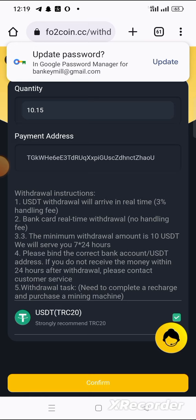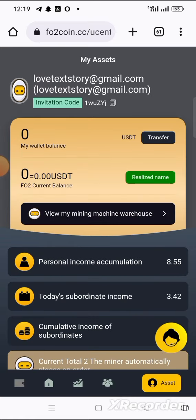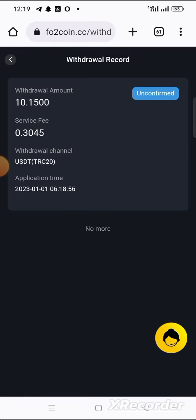We can actually withdraw 10.15. After entering your transaction password, click confirm. I have now withdrawn 10.15 USDT. Looking at my wallet balance you can see it's now at zero. Let me check the withdrawal record — as you can see it shows unconfirmed. The service fee is 0.30 USDT so I should receive about 9.8-something USDT.